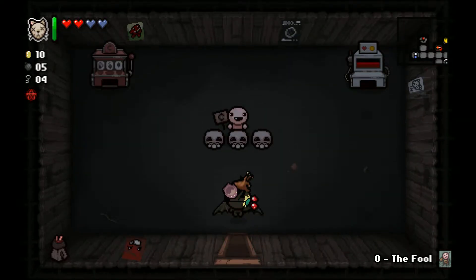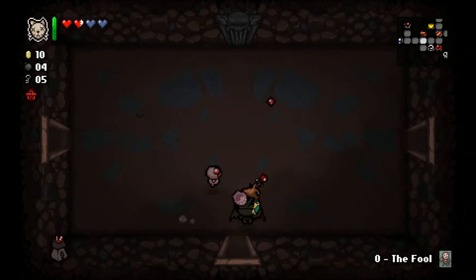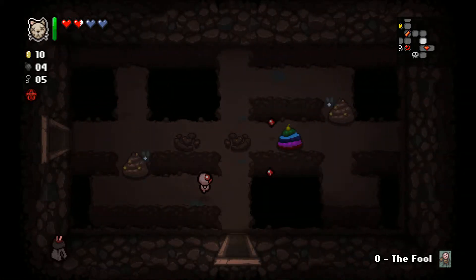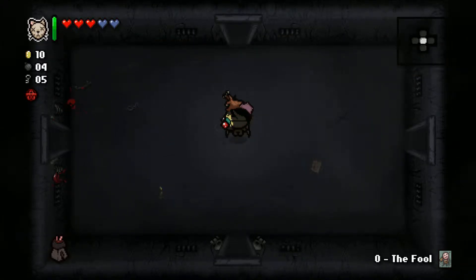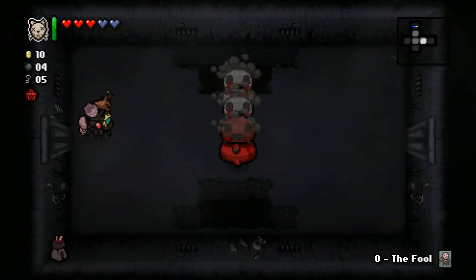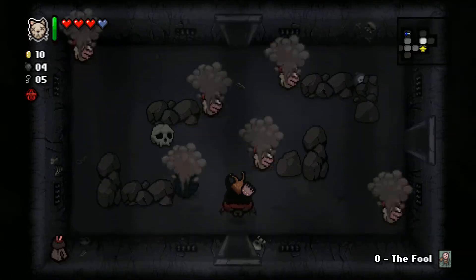I'm going to go back in and do the slot machine thing. I just got an eternal heart. If I haven't explained eternal hearts - if you carry one all the way down to the next floor, it becomes a full red heart. I picked up two in a row so they together became a full red heart. If you take any red heart damage when you have an eternal heart, you're going to lose the eternal heart. So be really mindful of that. You could actually want to lose it as a health upgrade - you just have to wait a full floor for it to become effective.